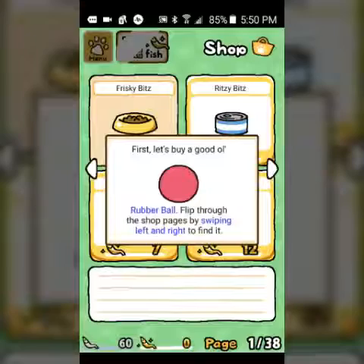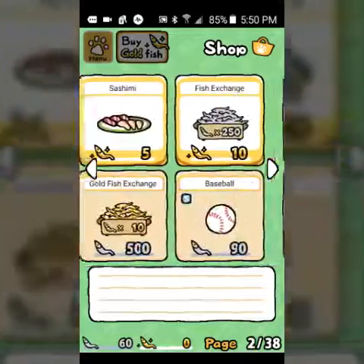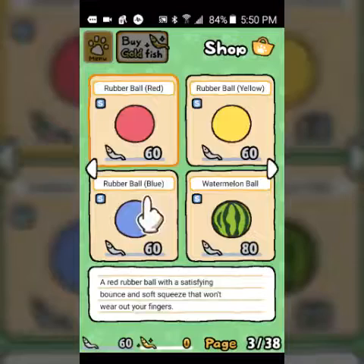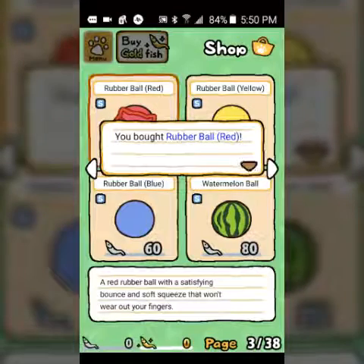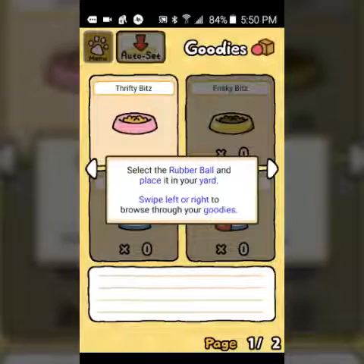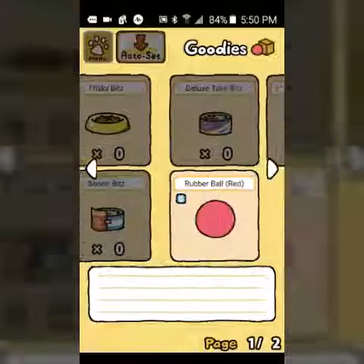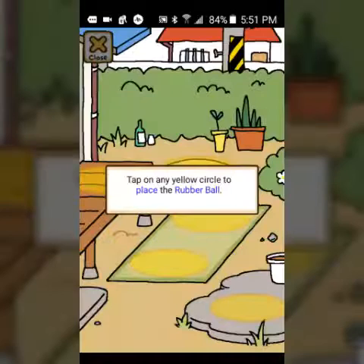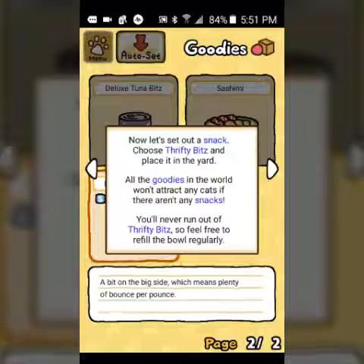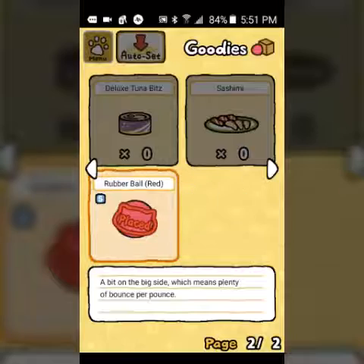Let's go ahead and buy a rubber ball. I already played this game once before - I got inspired by a YouTuber I watch. Now you can place the rubber ball in the yard. I'm just going to go ahead and put it there so the cats can play. Now let's get this snack.